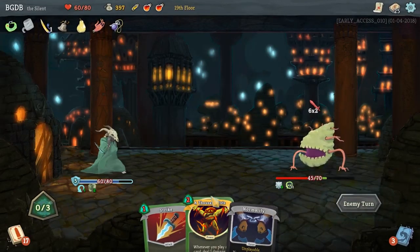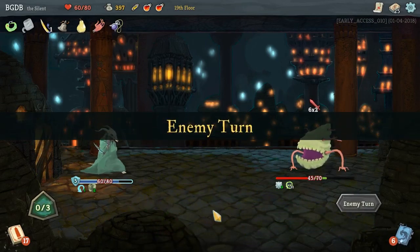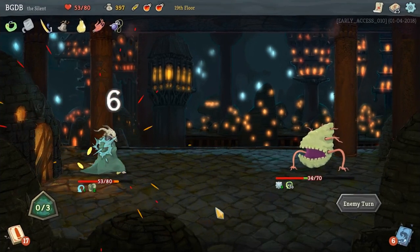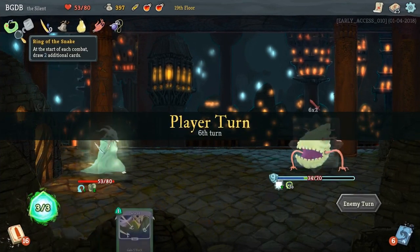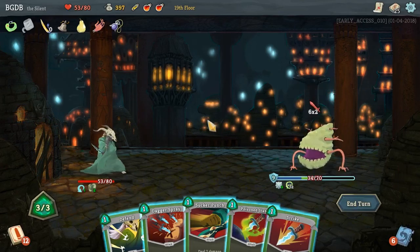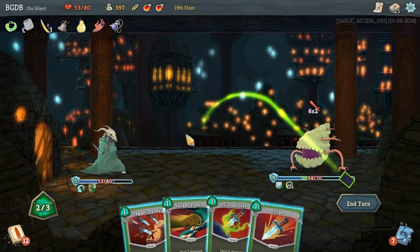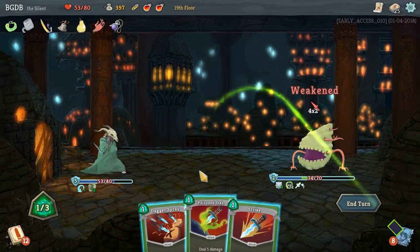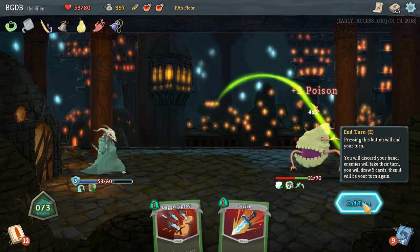End turn. I guess we can't keep a card? Is that a thing with a curse? I don't know, that seems weird. Well, I can only get five block. We're just going to keep stacking the poison so he can die faster.